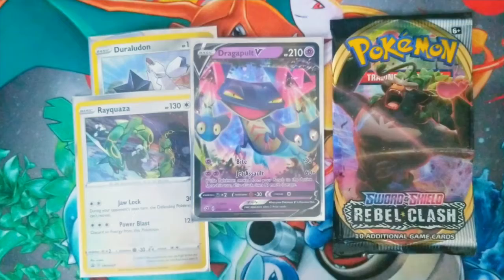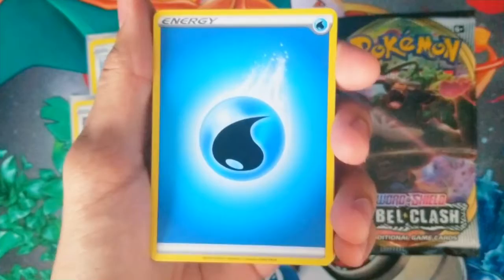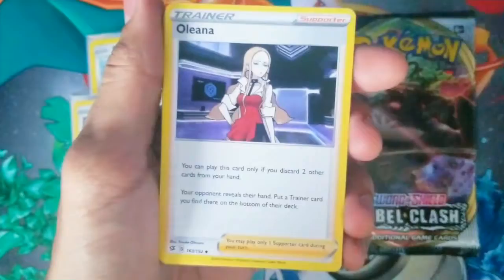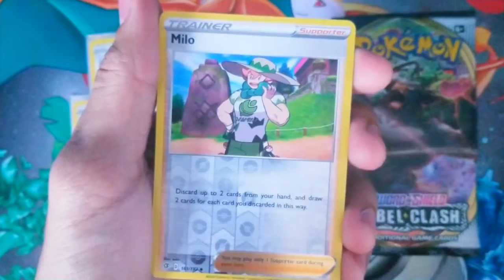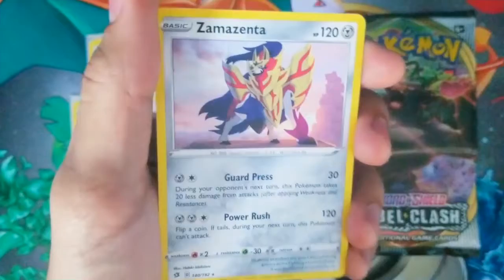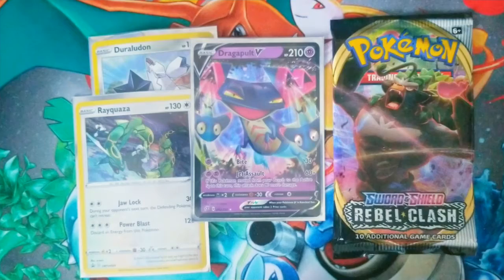Got Cinderace next. Will it give us a better card than Dragapult? Will it give us a full art? I still haven't gotten a full art yet and I really want one — it looks so sick. But clearly Rebel Clash doesn't like me. Darkness energy, then water — seriously? Durant, Palossand, Oleana, Voltorb, Sandygast, Vulpix, Koffing, Shinx, reverse holo Milo, and our last card is a regular rare Zamazenta. We already have it, we want Zacian, but one of the legendaries — I'll take it.